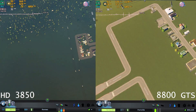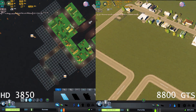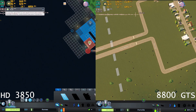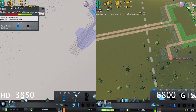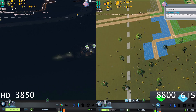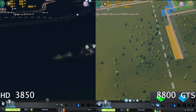The first game is Cities Skylines. On the 8800 side we got 13 minimum, 67 maximum, and 44.8 average FPS. The HD 3850 dropped a bit behind that, with a 28.2 minimum, a 68.8 maximum — slightly higher than the 8800 actually — and an average of 42.9. So only about two frames difference on average.